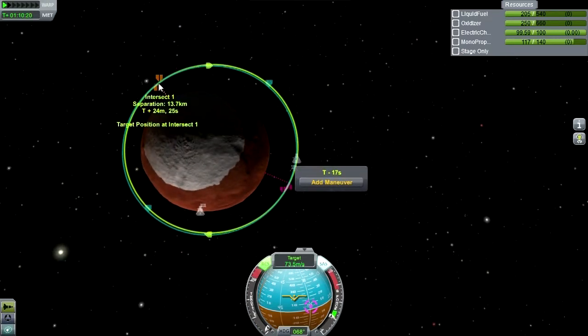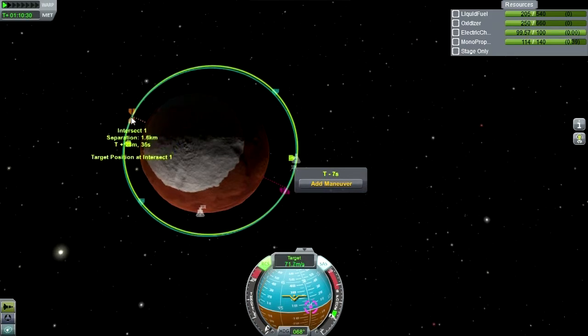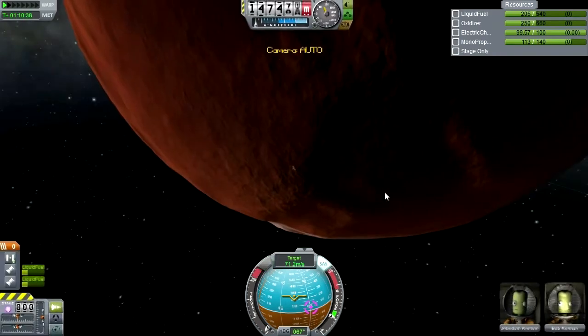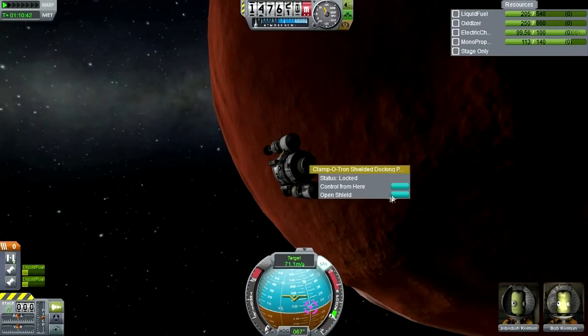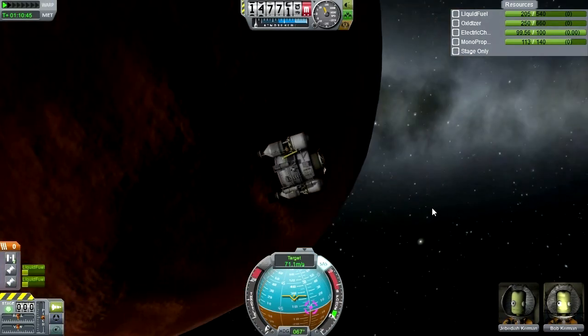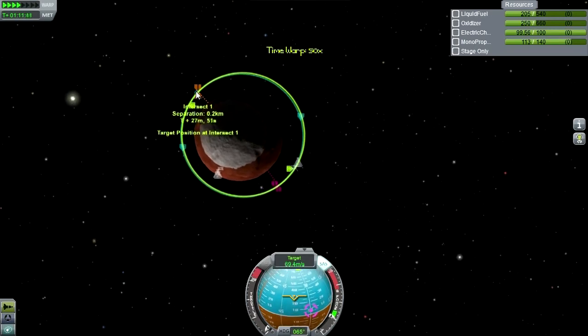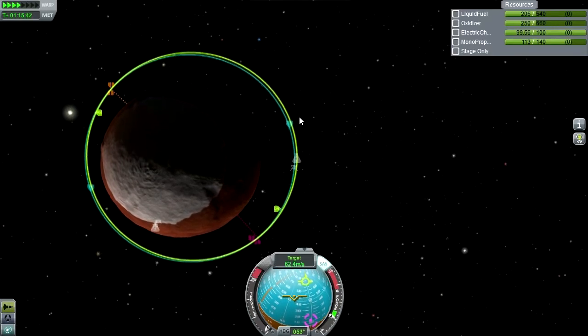Let's use some RCS to fix this up a bit. 0.2 — can't get too much closer than that. I think we can open this shield. I'll have to go to this view in order to see when our actual encounter is — of course I could create a maneuver node at that point to see it as well, but this is good too.